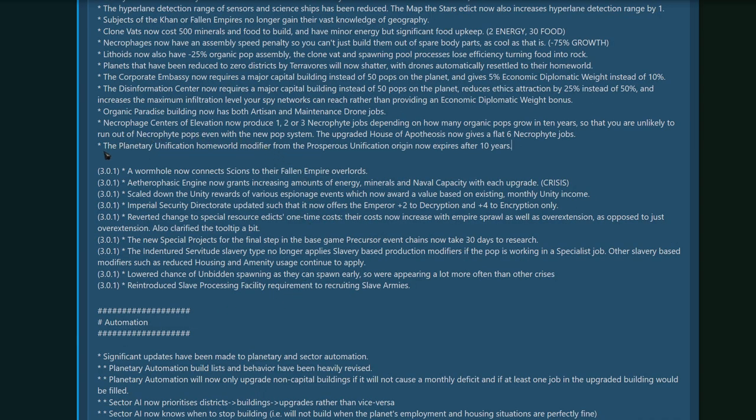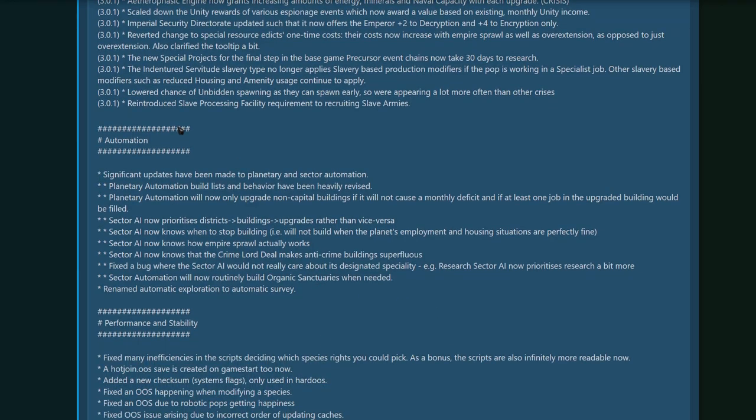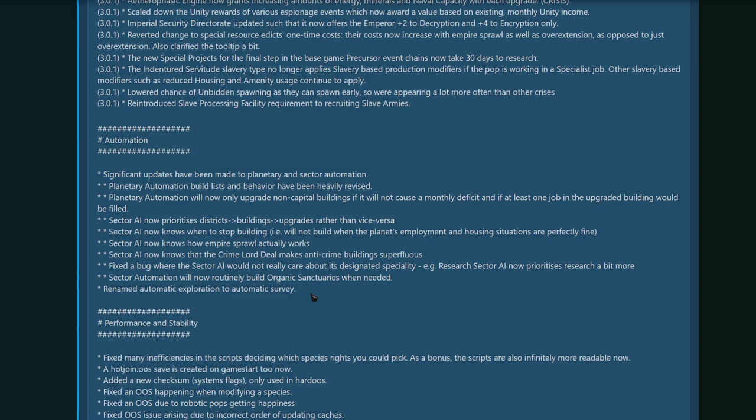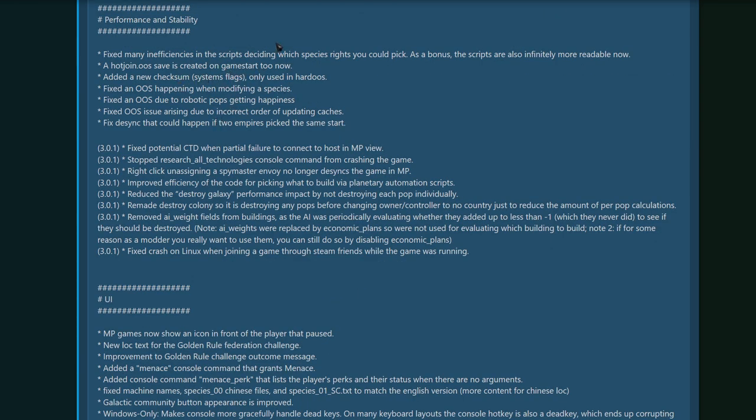As far as 3.0.1 balancing changes go, it's mostly just fixing whatever they didn't get in 3.0. The 3.0.1 update is pretty big, especially when it comes to bug fixes — I think what Paradox wanted to do was hammer out all the features in 3.0, and then they worked on fixing a bunch of stuff in 3.0.1. As far as automation goes, the secure AI is supposedly better. It's nice to know it's no longer going to spam precinct houses whenever you have a crime ordeal on a planet. I've also noticed that doing multiplayer in 3.0 is a bit more stable — in the Nemesis Cold War game, we had a dozen hotjoins and none of them desynced, even with people doing stuff while the game was paused.